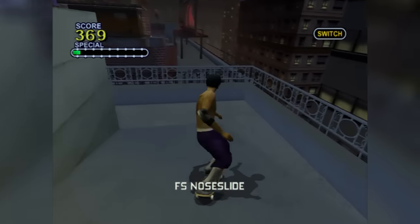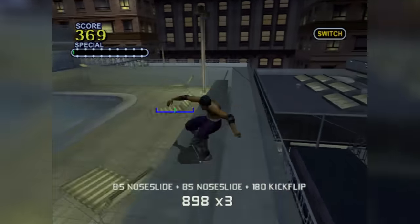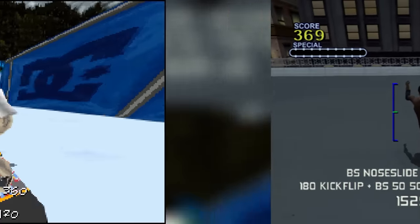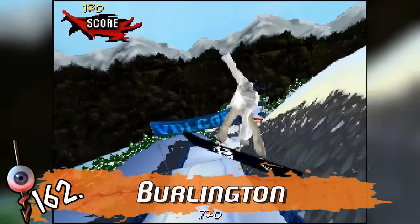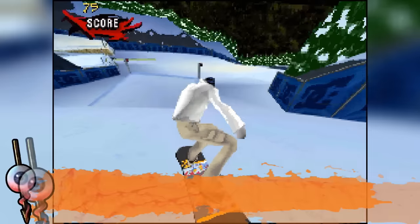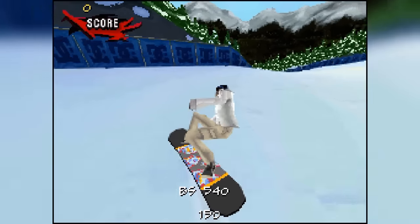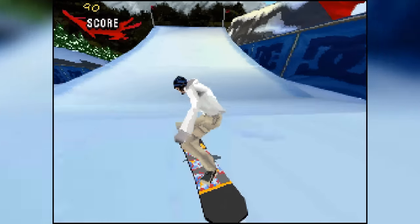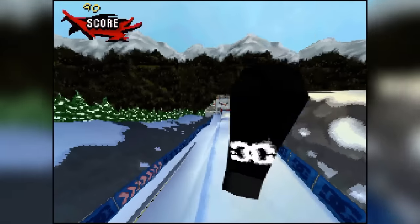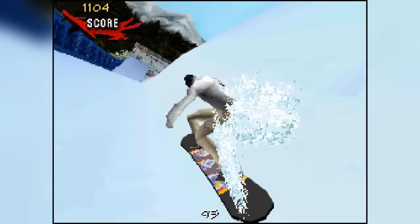Skylines gets the reward for most depressing secret level in all of the Pro Skater series. Here we have another level from Tony Hawk's Motion, a snowboarding course — I use the term course very loosely here, because of course, there is nothing to do here. Aside from just going down the slope, we've got a few lonely rails and the occasional jump to hit, and nothing else.